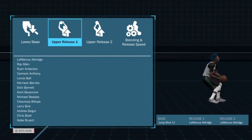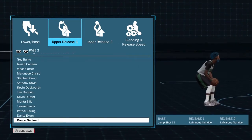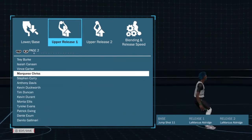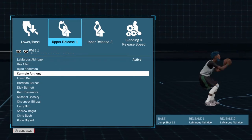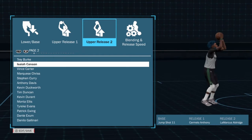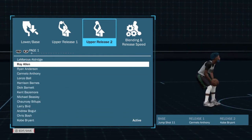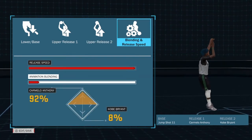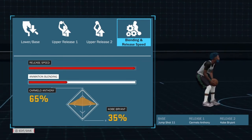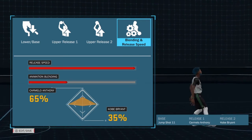For your upper release one and two, you can try whatever you want because it's all about your base. I have Carmelo for my upper release one and Kobe for my upper release two, but it's whatever works for you. My release speed is all the way up, with blending at 65 for Carmelo and 35 for Kobe. And that's my jump shot.